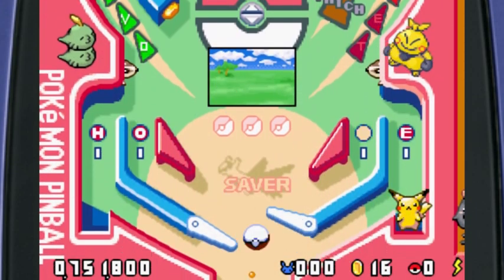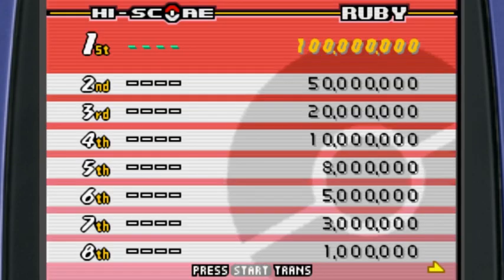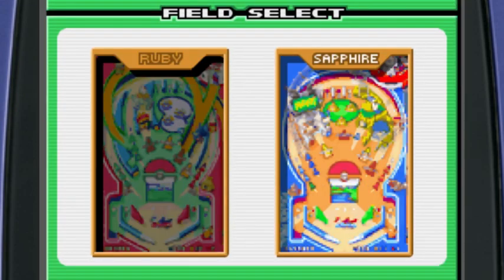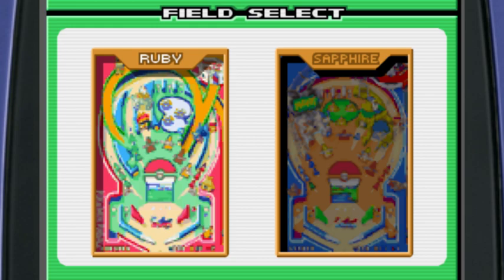We hit the Cyndaquil — no! Cyndaquil, how are you gonna do me like that? We didn't even place that time. In the good fashion of the great sport of Pokémon Pinball, we'll play one more. Eeny meeny miny mo — I pick blue!